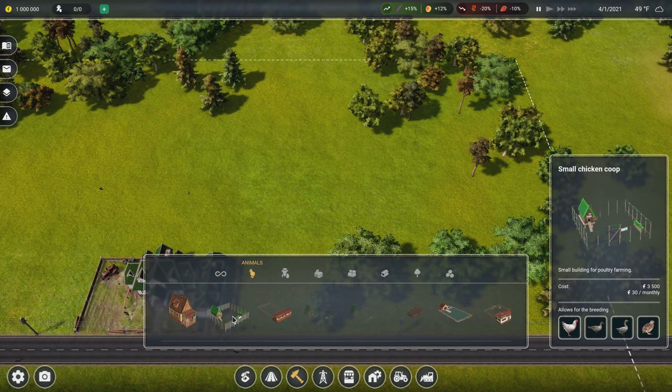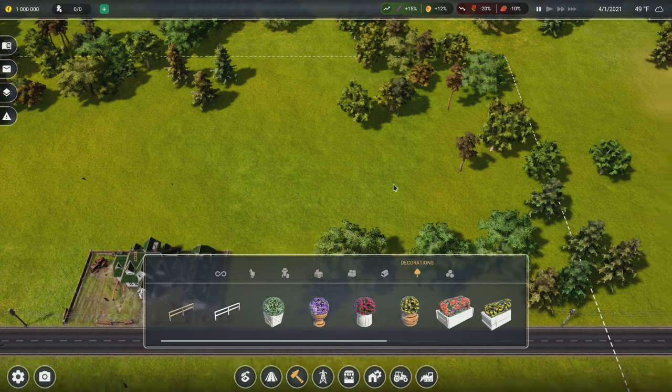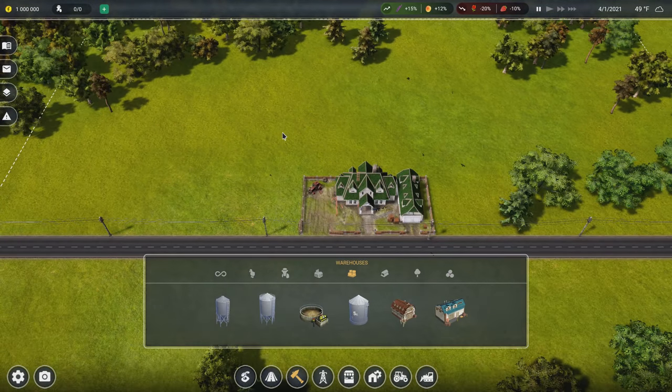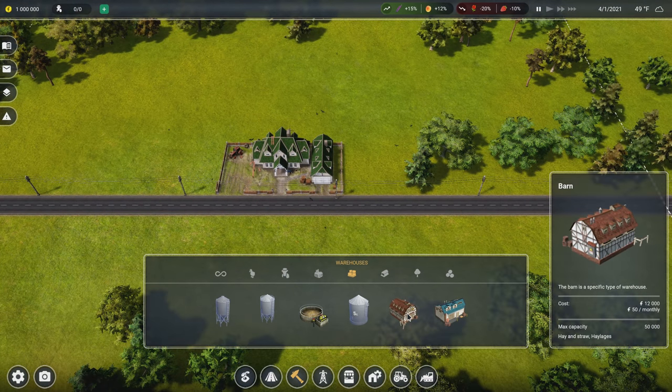There's beekeeping, chicken coops, fish farming, cows and goats for dairy farming, you can run an apple orchard, grow a whole bunch of wheat and make bread — there's a lot of stuff in this game.